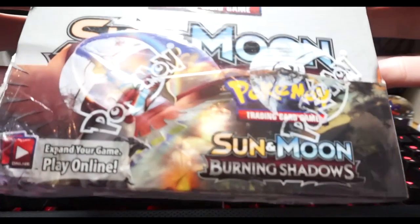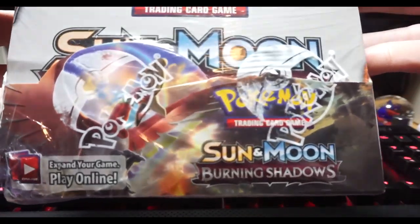We got a fat pack today. We have a box of pack cards. We got a Burning Shadows Sun and Moon box. I just tapped the mic, or the camera - it's also the mic. This box may be mapped, I'm not sure. We're just going to go ahead and set up the box, set it off to the side where we can't see it, and just start pulling packs out of it and opening them up.